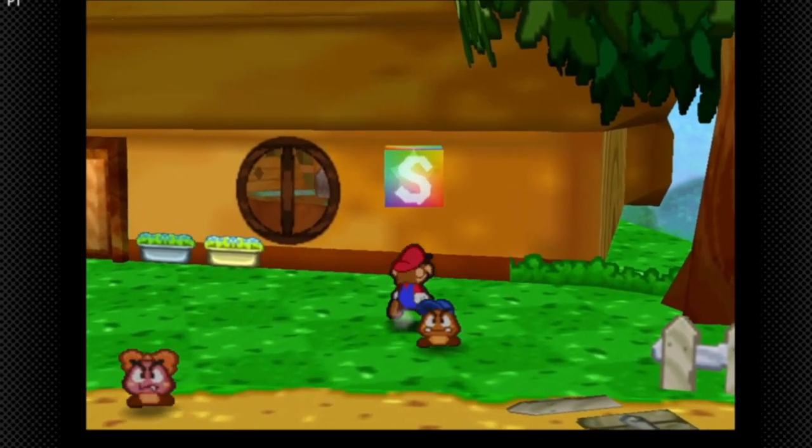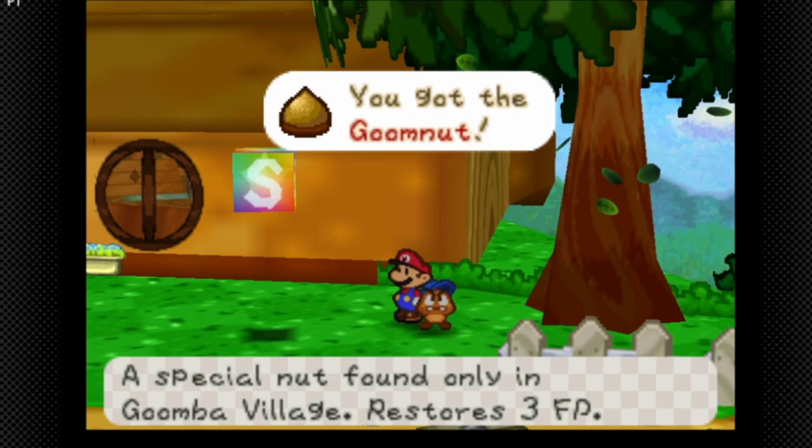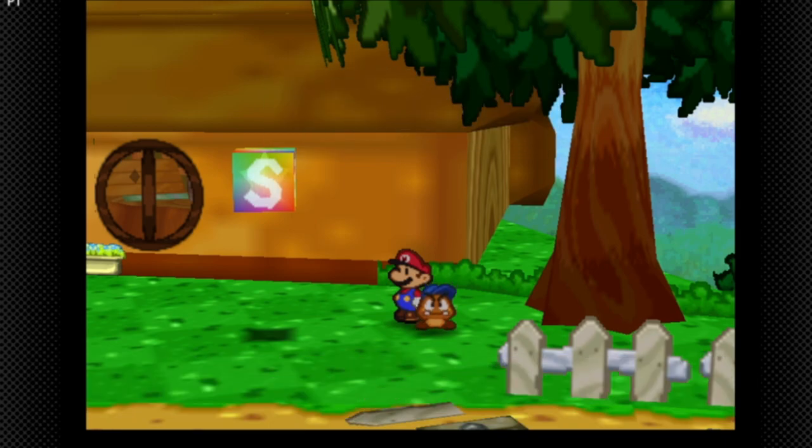What's going on guys, welcome back to some more Paper Mario. In the last part we basically got our ass kicked by Bowser and got Goombario this part.